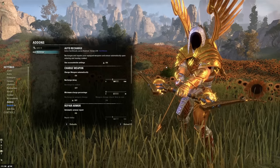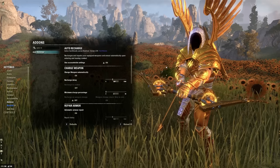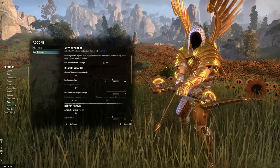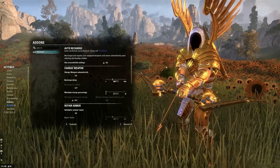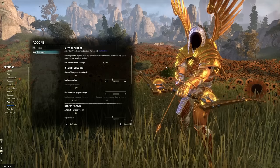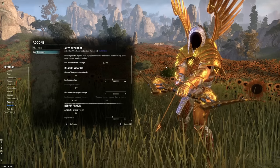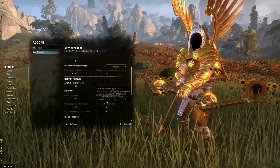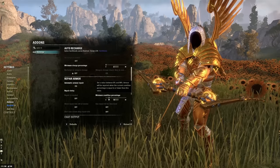The first add-on I'm going to recommend is Auto Recharge. Auto Recharge is going to automatically recharge your weapons when the enchant runs out and automatically repair your gear before it breaks. If you've ever been playing ESO and realized your gear broke halfway through a fight and now you need to go into your inventory and repair it — well, now you don't have to worry about that anymore. If repairing your armor is kind of boring to you, get this add-on. You can set a minimum threshold for gear to be automatically recharged and repaired.